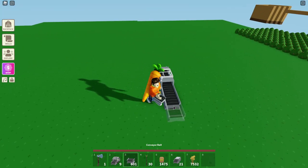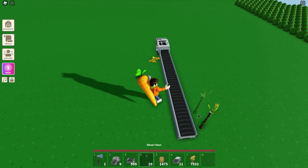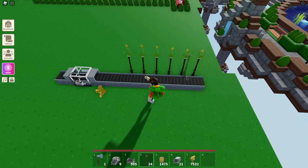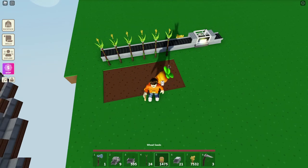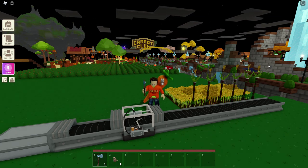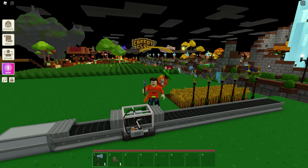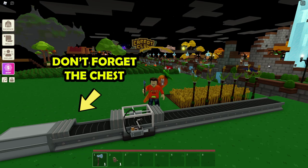The next step is to create the wheat farm that will automatically put the wheat onto the conveyor belt. I will start by placing six wheat totems next to the conveyor belt, and then right behind the totems, I planted three rows of wheat. Any more than this, the totem won't be able to collect the wheat and it will be a waste of space. Now all you need to do is wait for the wheat to grow and the totem will automatically place the wheat onto the conveyor belt, turning the wheat into dough.